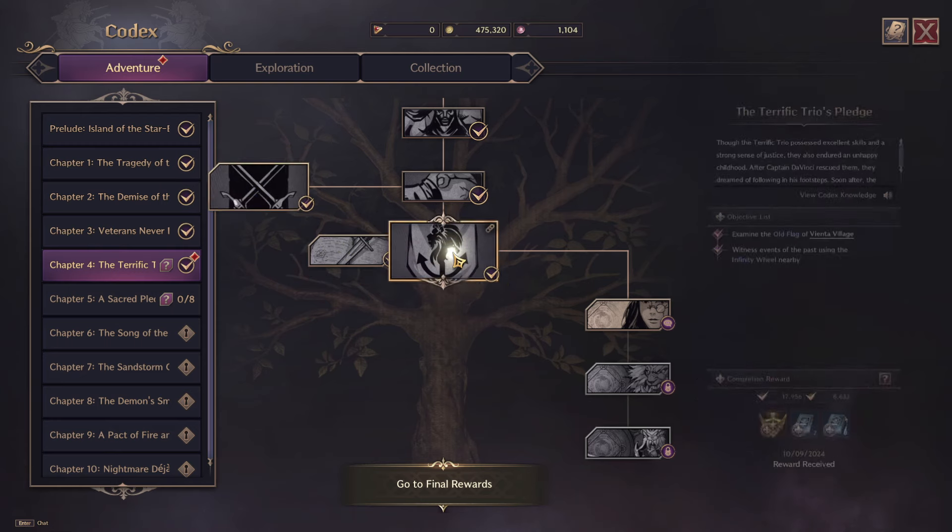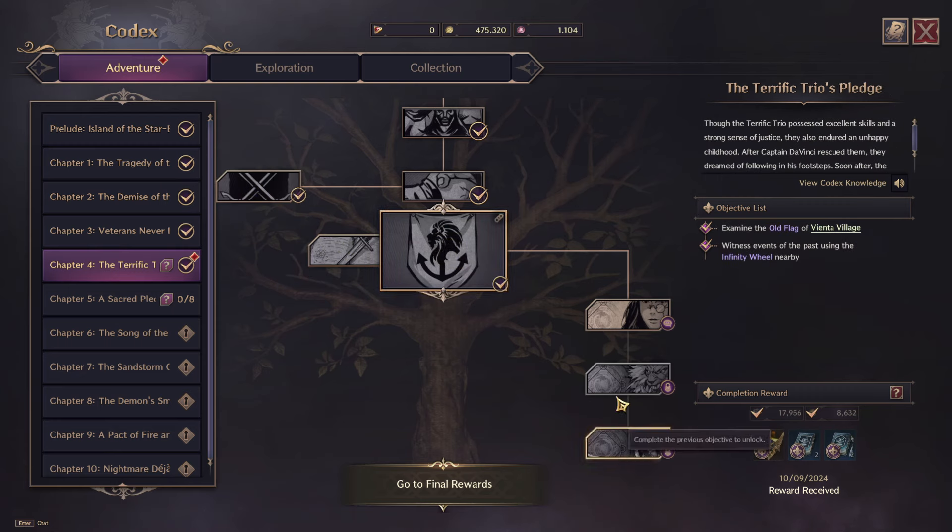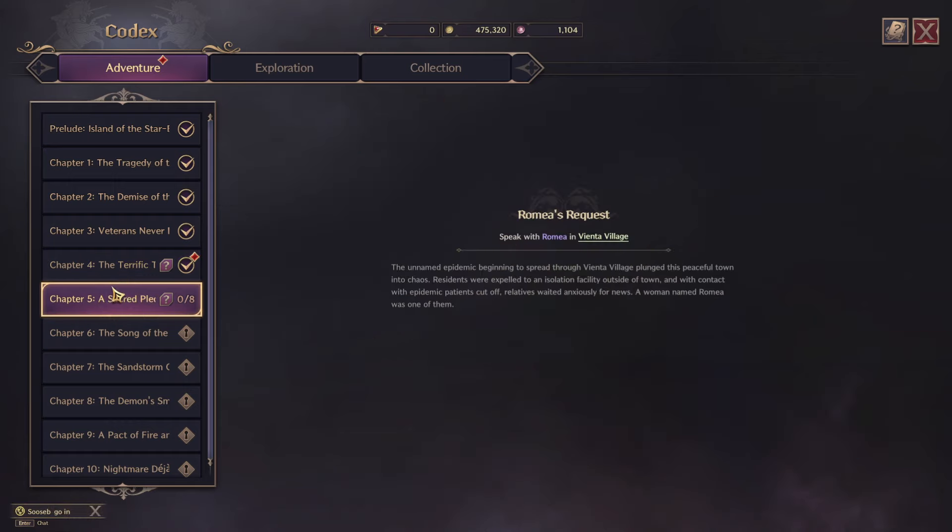So if you do want to level up really quickly, I would advise to skip these three here, for example, and then go on to the next chapter, which is Chapter 5 in my instance.